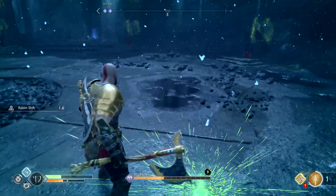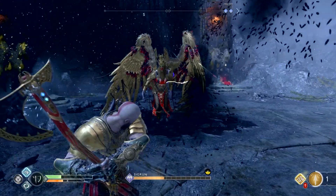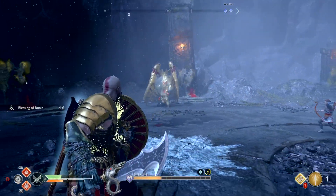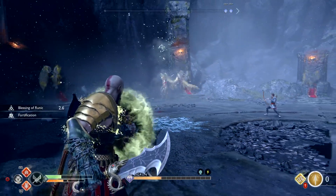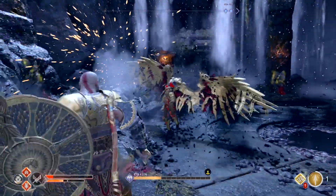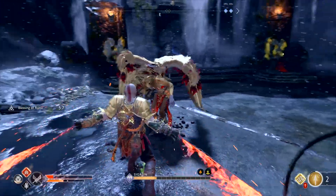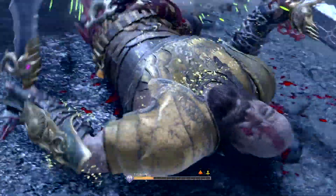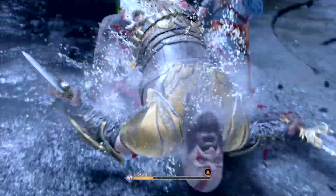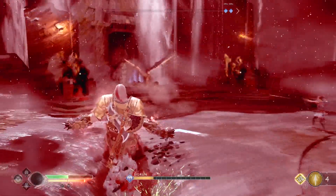I'd also recommend trying to find items that allow you on hit to get a health burst to drop, because those are really beneficial in the fight. I had one that triggered on runic attacks and on successful regular hits — it had the potential to drop a health burst. Look for those types of items because you don't really get much health otherwise.